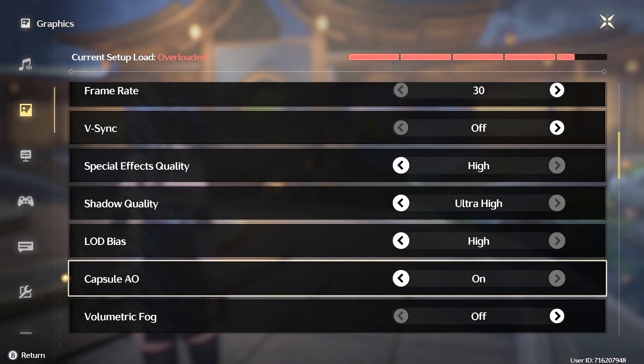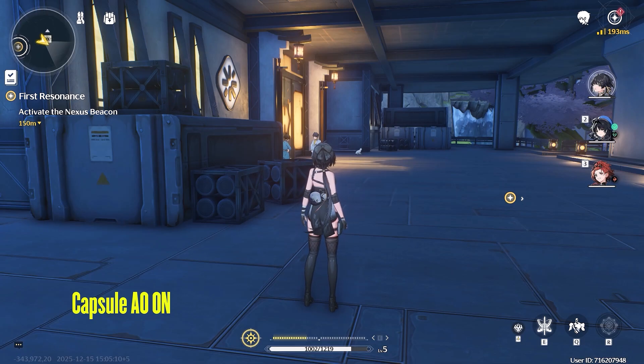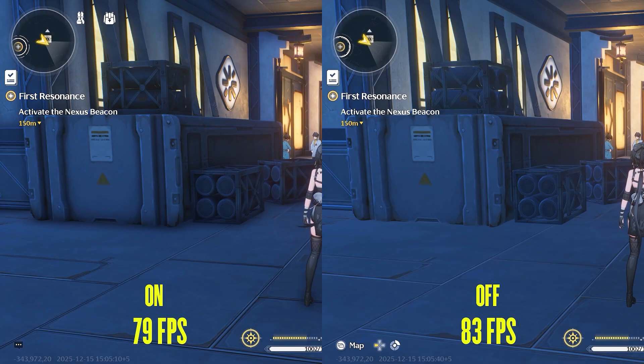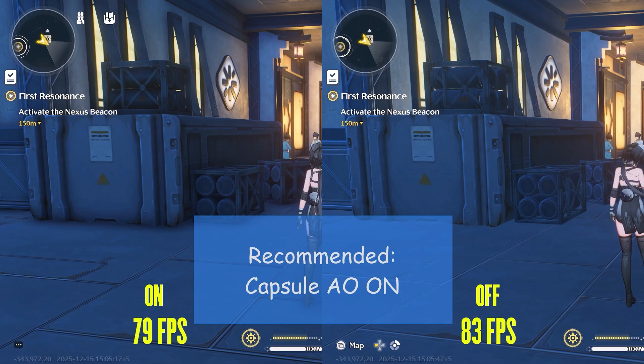Capsule AO is just another name used in this game for ambient occlusion, which adds depth to the game by applying shadows on objects depending on the light's direction. These boxes are a good example of Capsule AO enabled. Disabling it removes most of the depth from the scene, making it a little flat. Performance-wise, we went from 79fps to 83fps, but I would recommend Capsule AO ON, as disabling it has a big impact on the image.